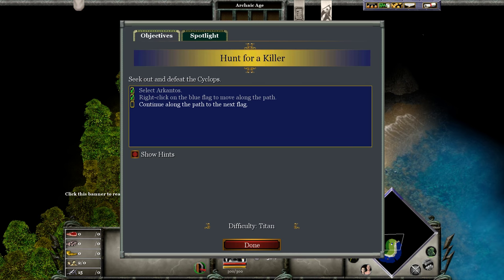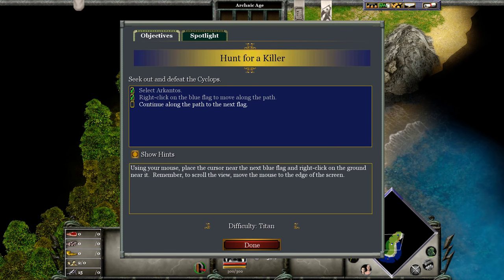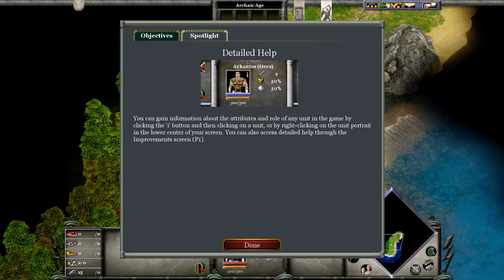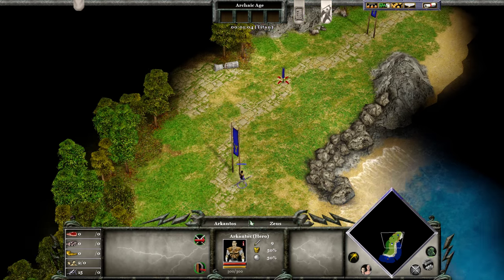Athena is telling us about this objectives banner now. There's a lot of useful information here — hints about how to beat the chapter, sometimes tips about what units to use. The spotlight tab here is most often useful for finding out what units are recommended for the mission. But right now they're telling us that we can see stats down here and get more information by clicking on these portraits. I'll do more of that in future missions.